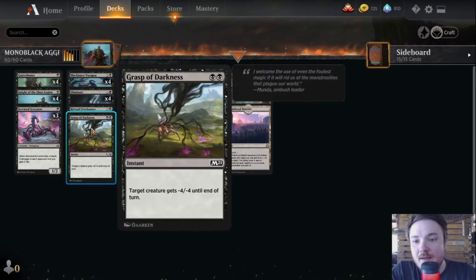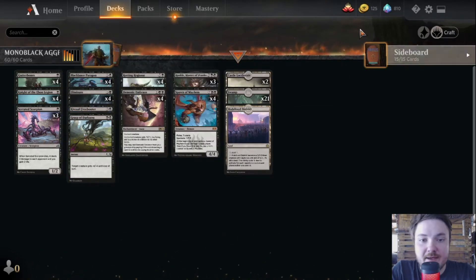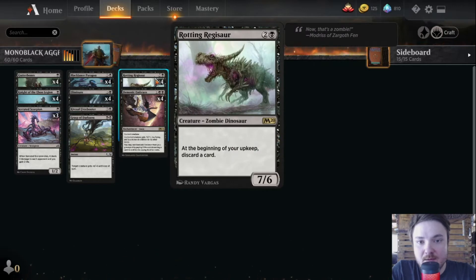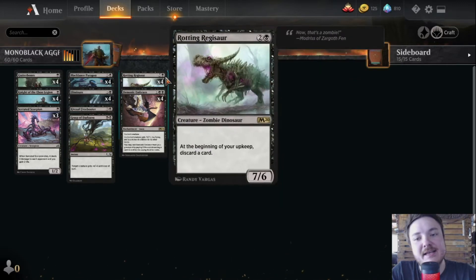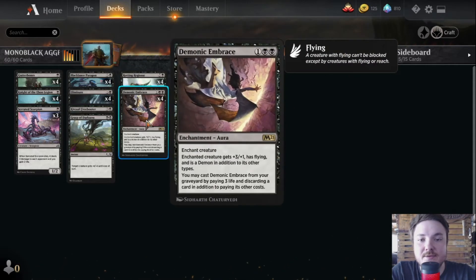We also have at two-drop Eliminate to eliminate early threats, Kitesail Freebooter — I'm considering putting another copy of this one — and Grasp of Darkness to get rid of things. At the three-drop, this deck really starts to work. Rotting Regisaur has done wonders, especially if it has a Demonic Embrace on it, which gives plus-three plus-one and flying. The Regisaur asks you to discard a card at the start of your turn, but with Demonic Embrace you can just discard it and cast it from your graveyard.